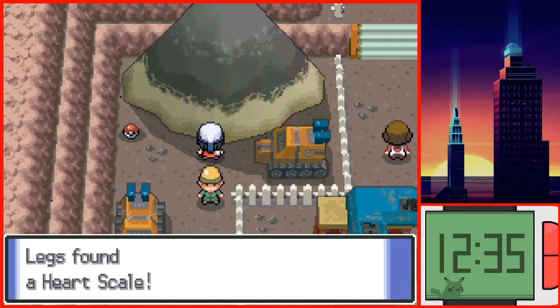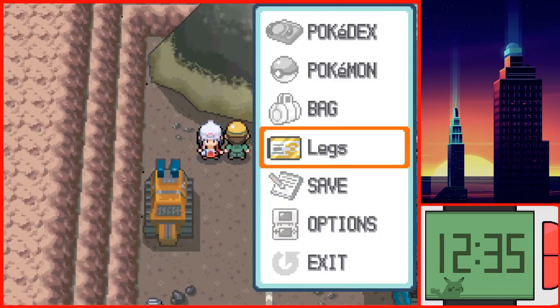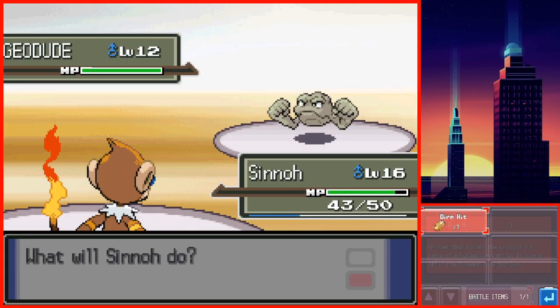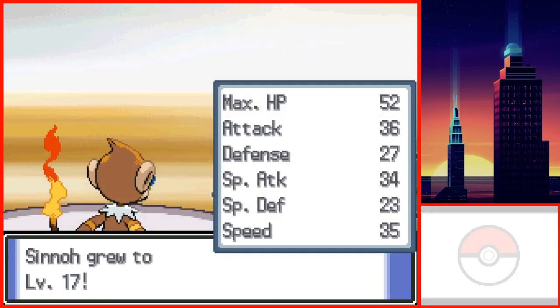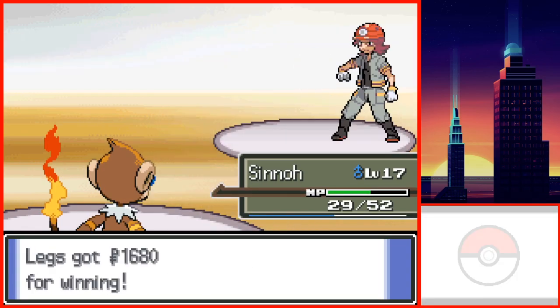I quickly made my way to the mine and fought the Gym Leader. In front of the mine there was a Dire Hit, an item which increases the chance of a critical hit inside a battle. I used this item against Roark. My level 16 Monferno quickly made work of his level 12 Geodude and level 12 Onix. His level 14 Cranidos was nearly one-hit KO'd by Mach Punch as well, but survived barely. He couldn't do anything though — when he healed, I was able to knock him out.